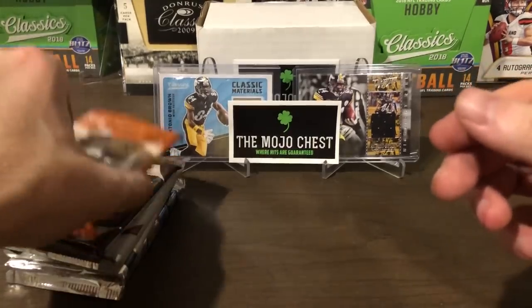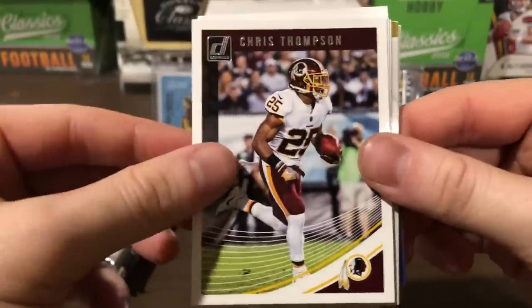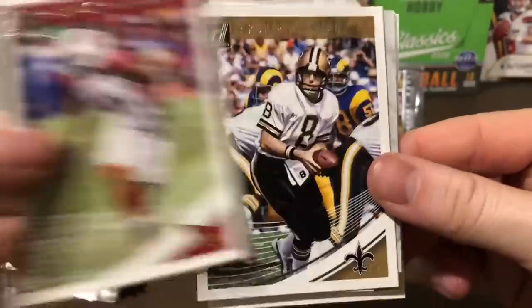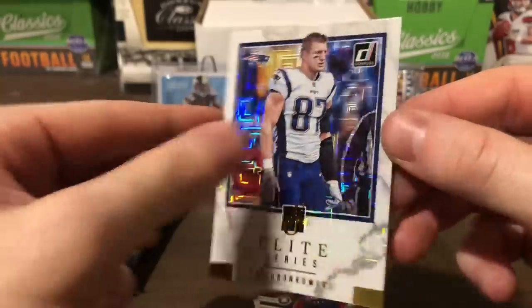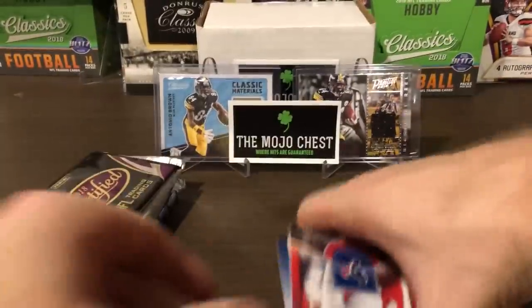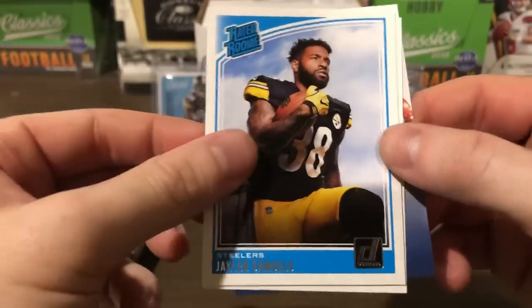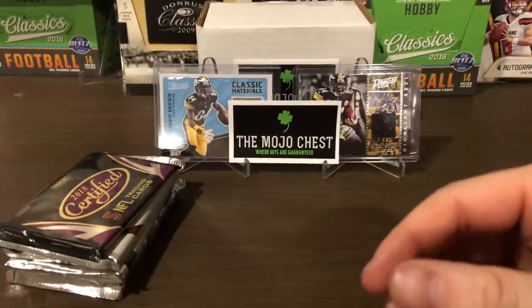Now 2018 Donruss — I have not opened any of this yet and I've seen some pretty cool stuff pulled out of here. We have Dan Bailey, Doug Baldwin, Jadeveon Clowney, Chris Thompson, Patrick Peterson, Archie Manning. Elite Series Rob Gronkowski — that looks super nice, not numbered but a very cool insert. Then JJ Watt, rated rookie Jalen Samuels — I'm excited for Optic this year — and Tyquan Lewis. A couple of nice cards out of Donruss.